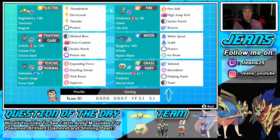We'll get started in the top left corner with Regieleki. You cannot have a rank one team without Regieleki — this Pokemon is just so good in every single situation. It's got Transistor ability, Magnet as its item, and then Thunderbolt, Electric Web, Thunder, and Protect for its moveset.